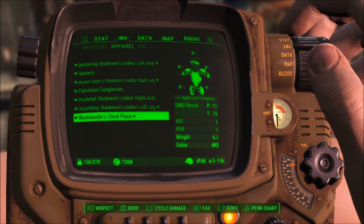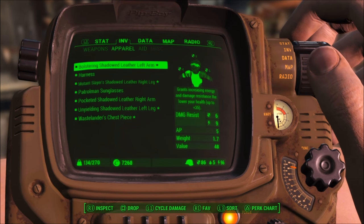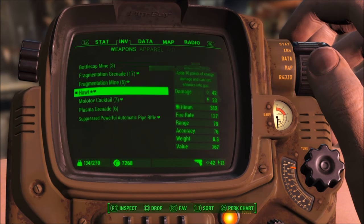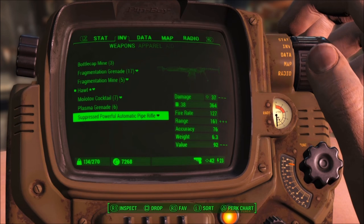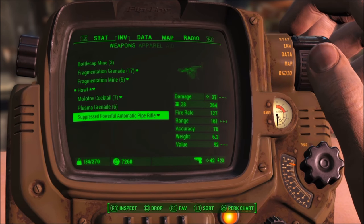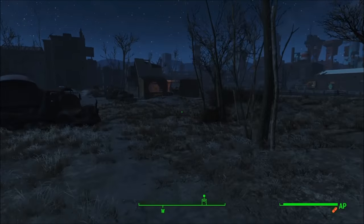I prefer leather armor, and these are some of the pieces that I found — a little extra agility and perception, taking less damage. Defensive stuff is good and stat stuff is good, but if you can find sprinter's gear, that really plays into this build in allowing you to take less damage while sprinting or blocking. The key is sprinting.